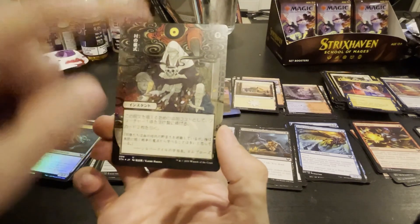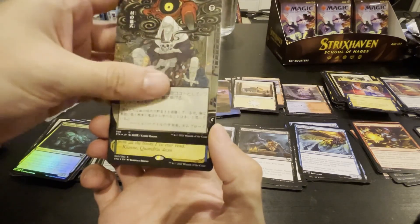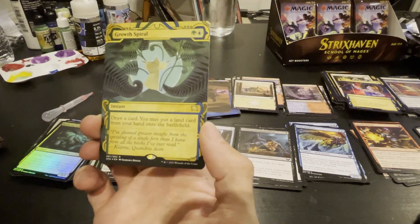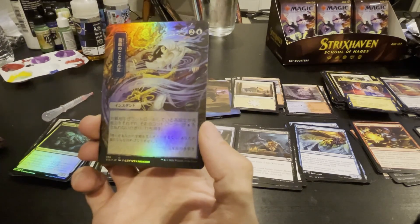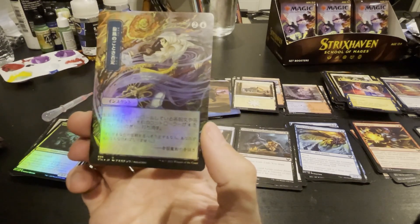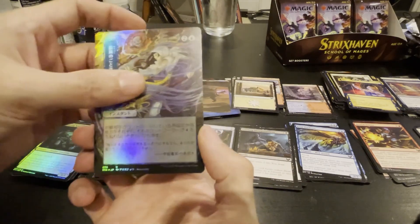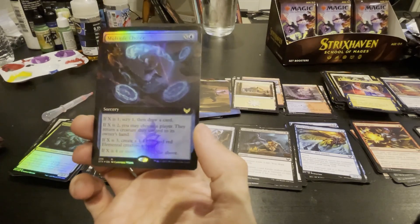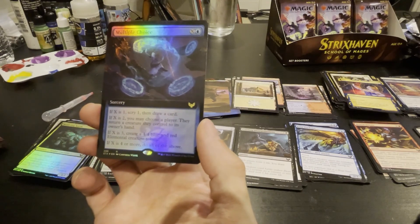We got another one of these — I don't know what this is. It's not Dark Ritual. Gross Spiral. I don't know what this is, but it's another foil Japanese card. Multiple Choice!